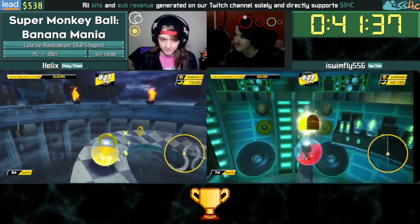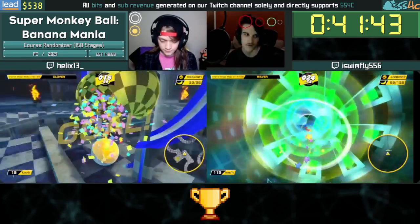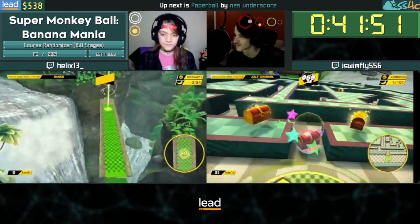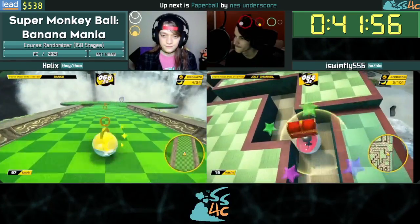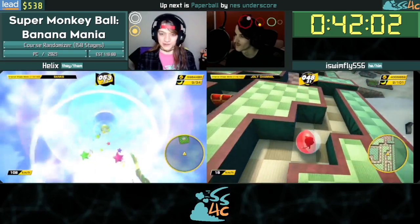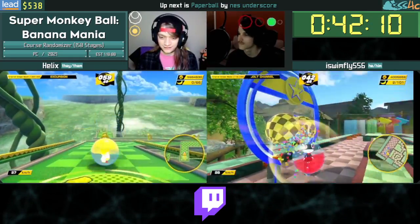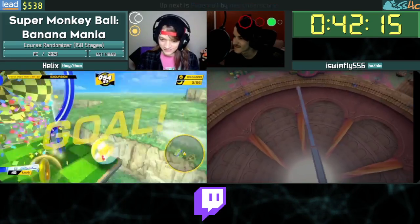One last fun thing to note as we're nearing the end: in addition to warping you forward past the end, if you enter a warp goal on the final stage and it sends you backward, you will be sent backward — you will not finish. So if you're on stage 150 and it would warp you negative, it sends you negative. We are agreeing: if there's a warp goal on stage 150 we take it — unless you know it's negative. If the warp goal on 150 would send you forward, you're done!